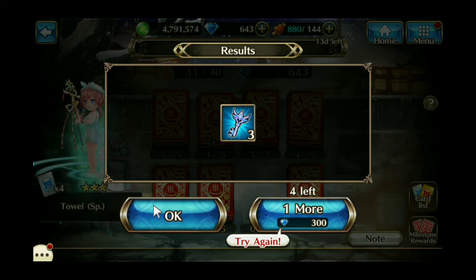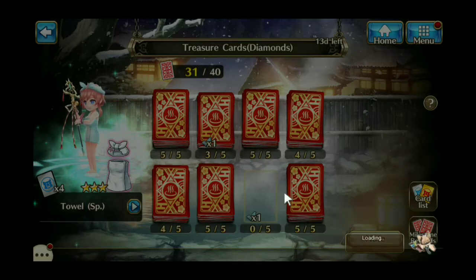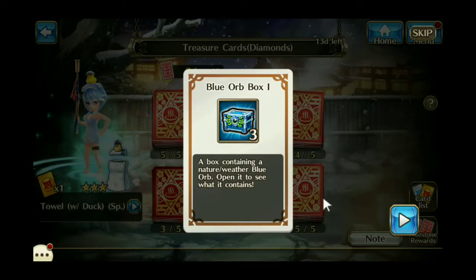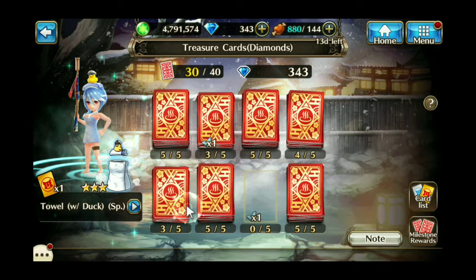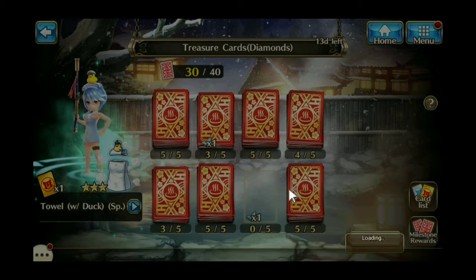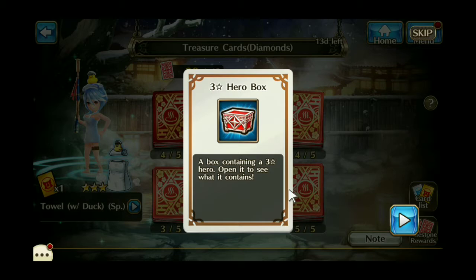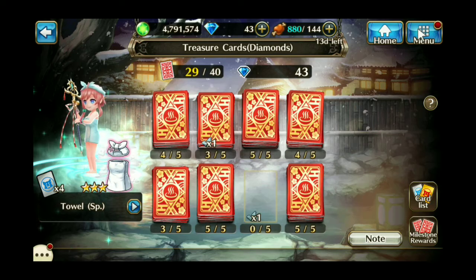That's not too bad. Let's try again one more time on that row, and I got three blue orb boxes. Just for fun, I'm going to do the very first one on the top row. I'd be lucky to get the good costume on the very first card — nope, but three-star hero box. That could be good. So that's all I can afford right now.